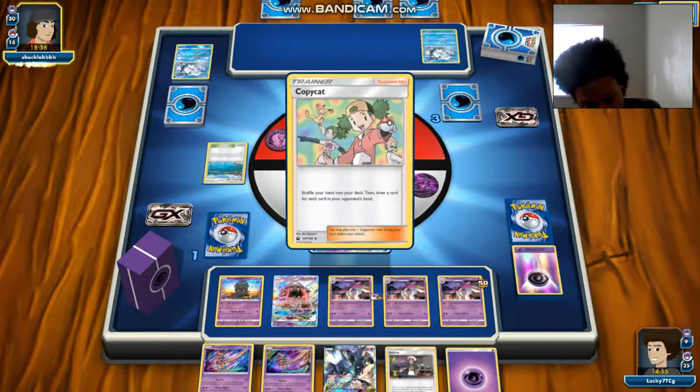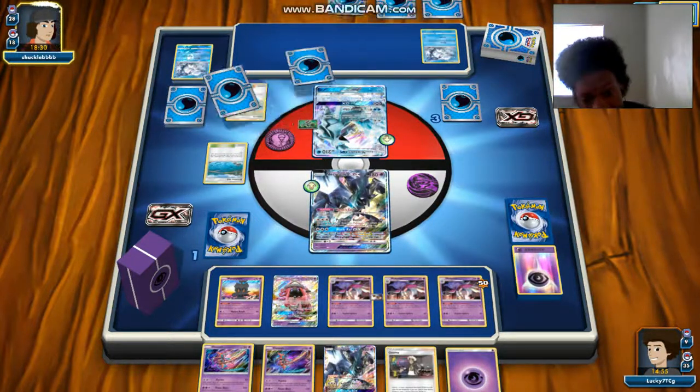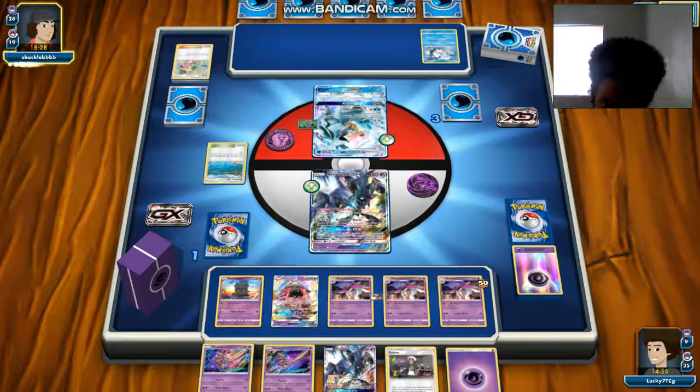I can see why this deck is so powerful — as long as you can get your energies back as quickly as possible and keep retreating and attacking, you pretty much have the game locked down. You can consistently get your Psychic Energies back for the next stage, like Day 2 and stuff.